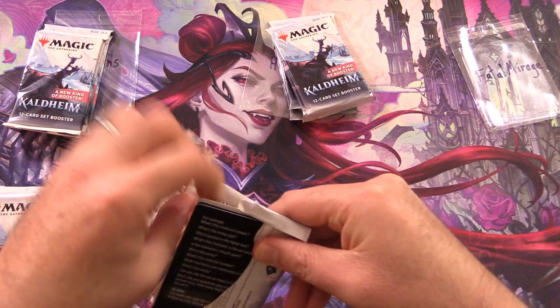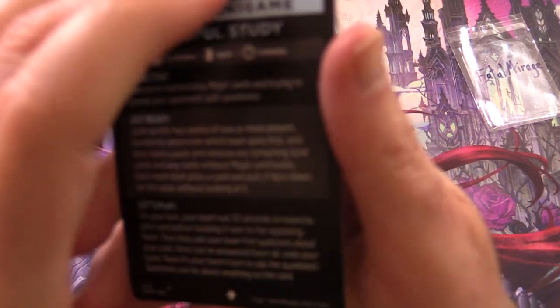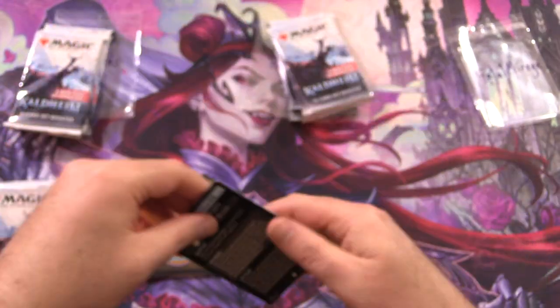The patrons get the rares, mythics, foils, and anything over bulk, along with the art cards and anything from the list. We also have a Magic minigame here — Careful Study — for Fatal Mirage.